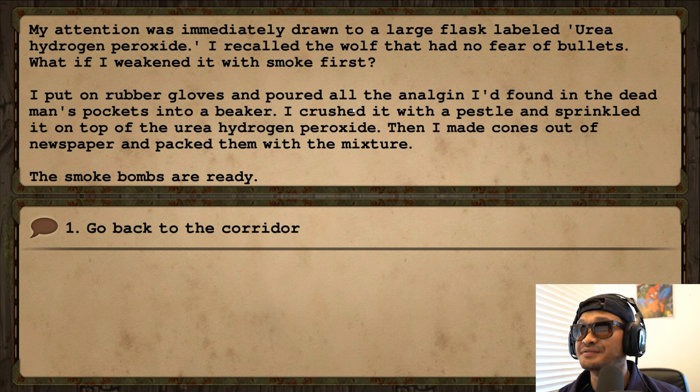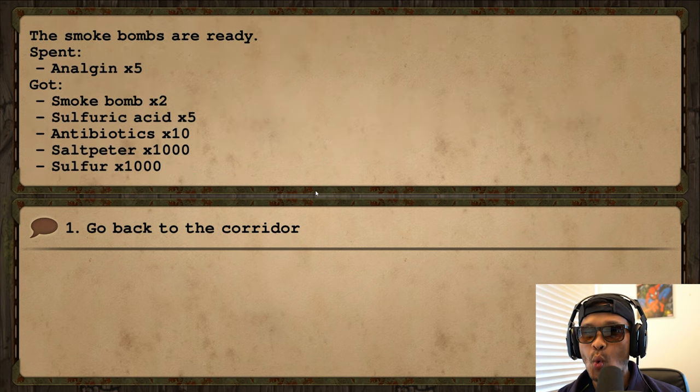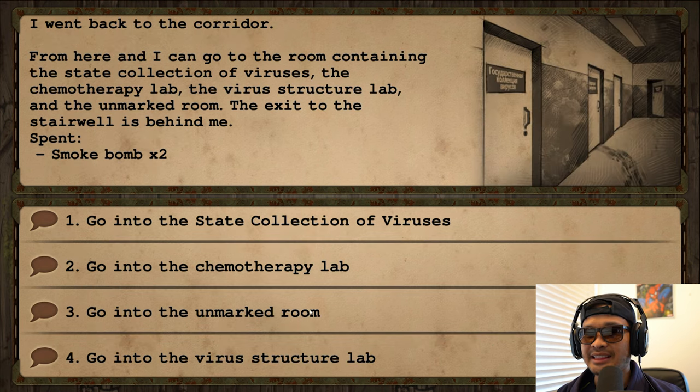Recalling the wolf that had no fear of bullets, I thought: what if I weakened it with smoke first? I put on rubber gloves, poured all the Anogen from the dead man's pockets into a beaker, crushed it with a pestle, and sprinkled it on top of the urea hydrogen peroxide. Then I made cones out of newspapers and packed them with the mixture. The smoke bombs are ready — let's do it boys!